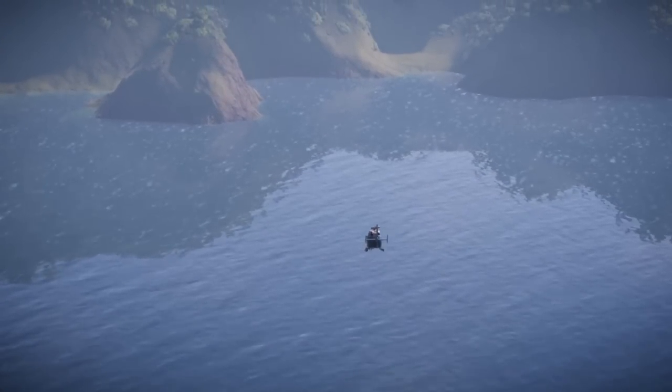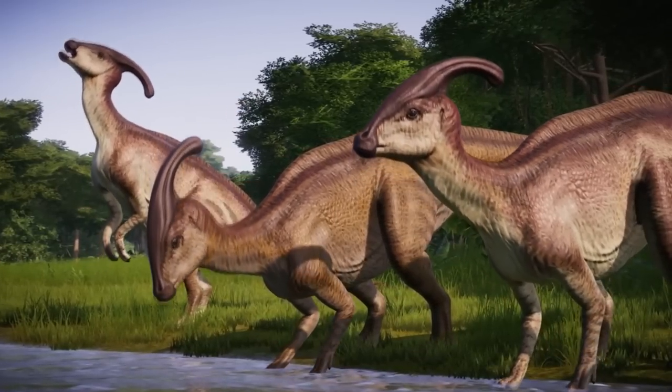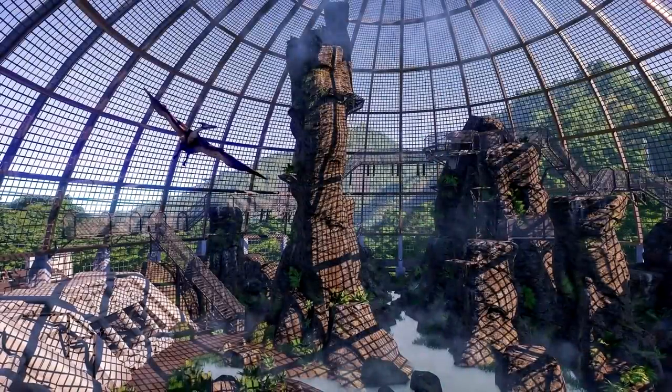With the reveal of Jurassic World Evolution's Return to Jurassic Park DLC, sometimes affectionately referred to as the 1993 or legacy DLC, it sees one of the most exciting features announced for the evolution game: the introduction of aviaries and flying reptiles.